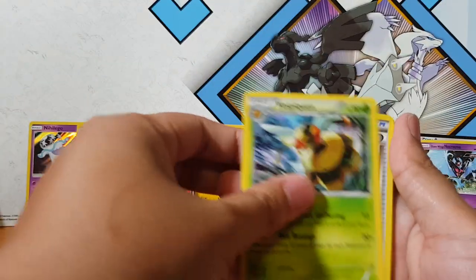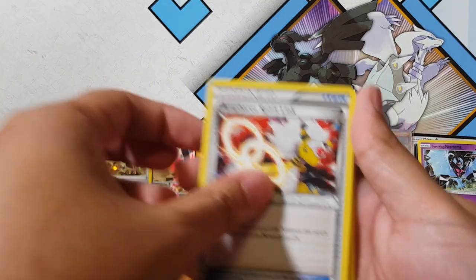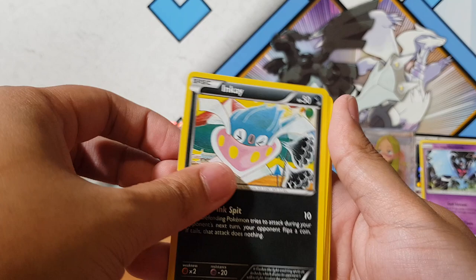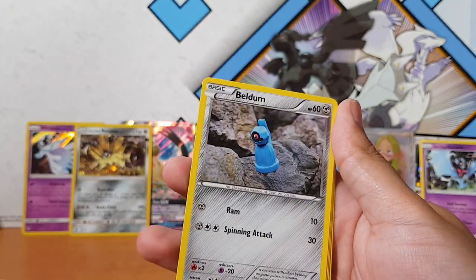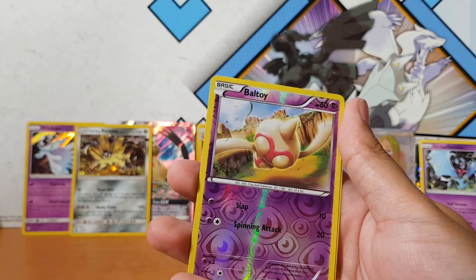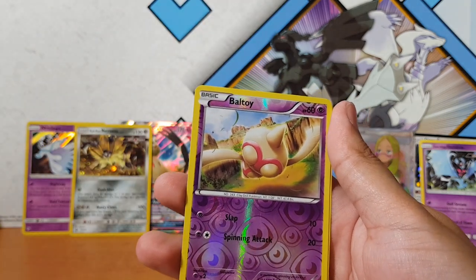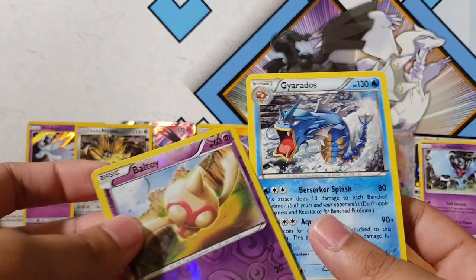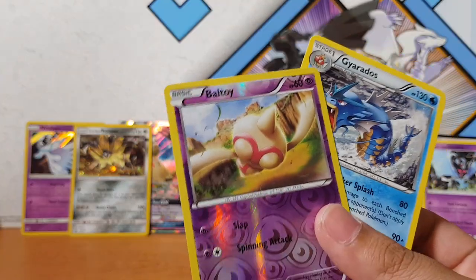It's a bit musty. Mazniak, Oddish, Beldum, Goomy, Mia — oh, for the reverse we've got Boltoy, and for the rare we have — oh — a non-holographic Gyarados. Oh my goodness, that is absolutely horrible. What a horrible set!